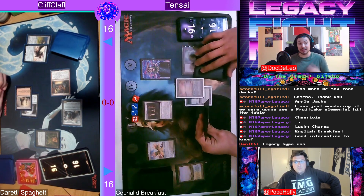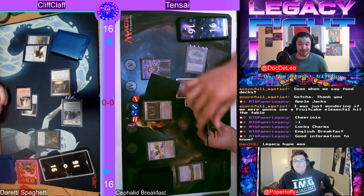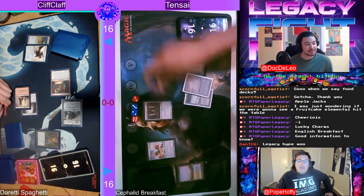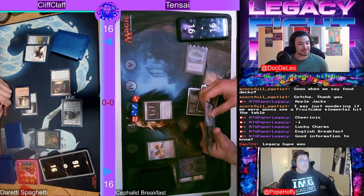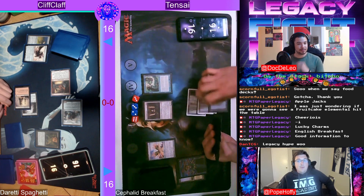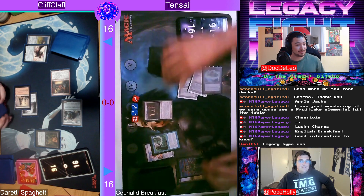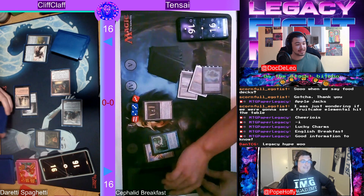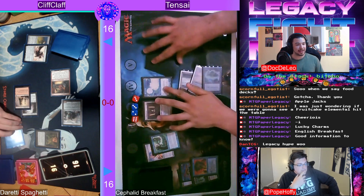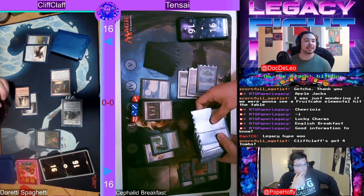I've never seen this before, I didn't know it existed, and I kind of love this in this deck because you can just repeatedly weld it back. Of course it's not really castable in this deck — maybe if you've got six or seven lands — but what an awesome effect. And that is the Cephalid Illusionist, namesake of the deck. I think we might see the combo go off here — this looks infinite.